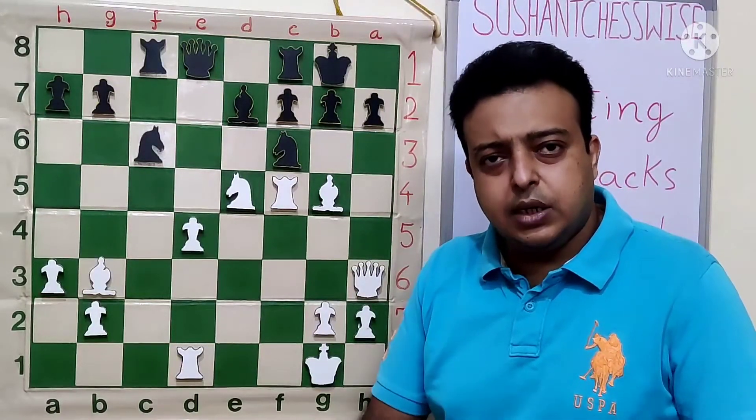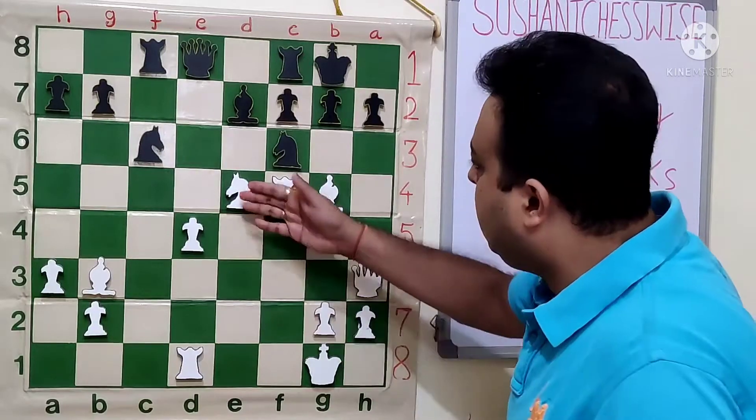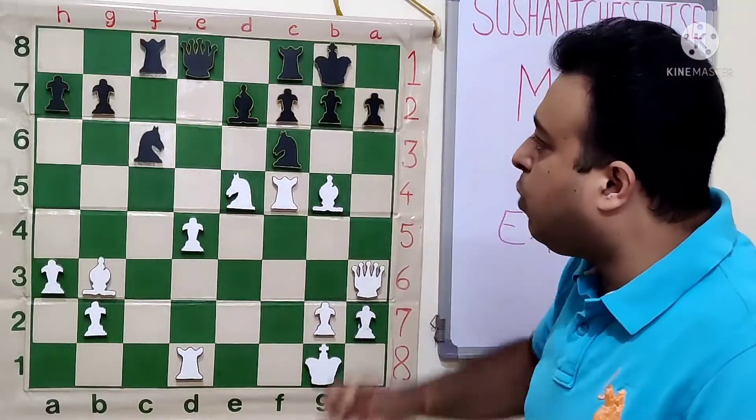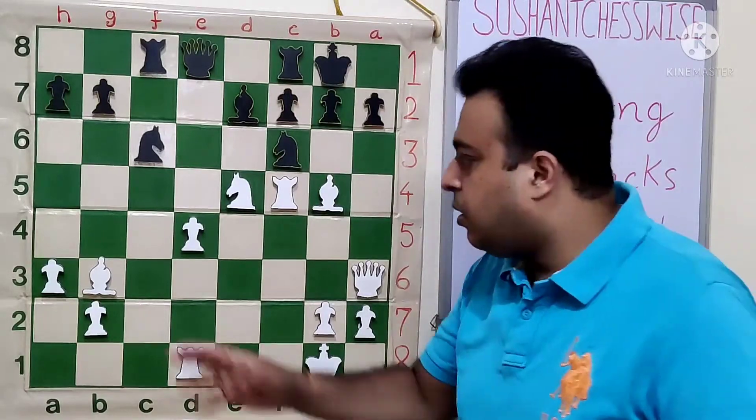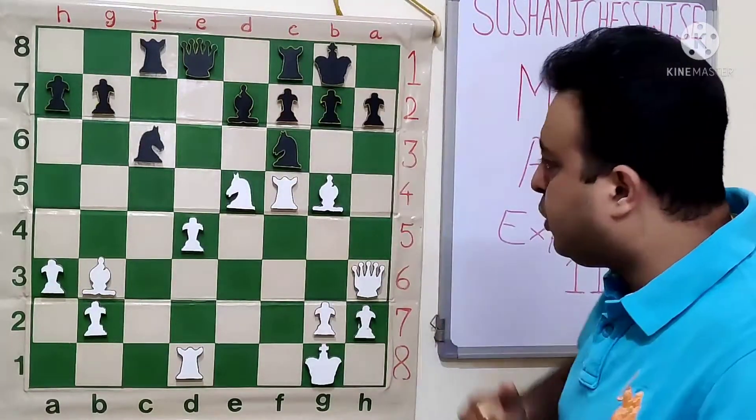Let's look at the candidate moves and try to solve the position. The obvious candidate move which comes to mind is Nf7. After Nf7, Rook F7 — the rook gets pinned. Then Bishop F7 check, King F7, and Queen H5 check.